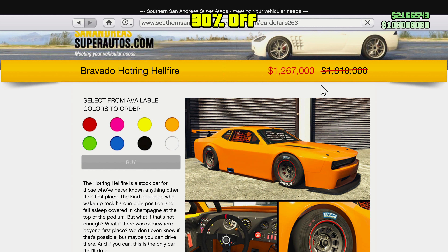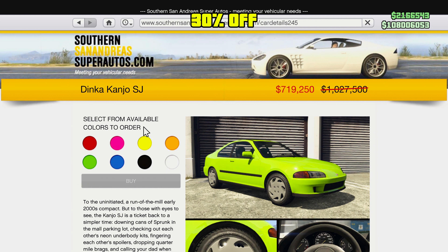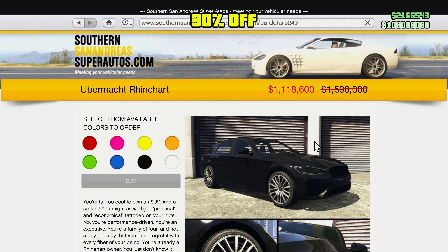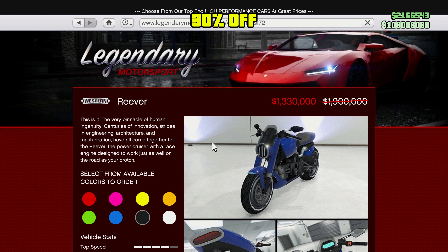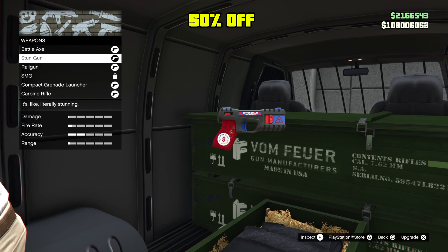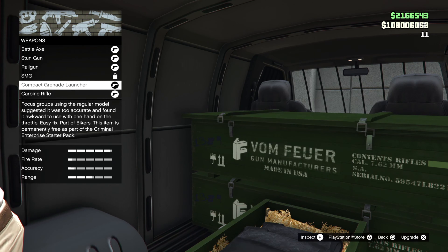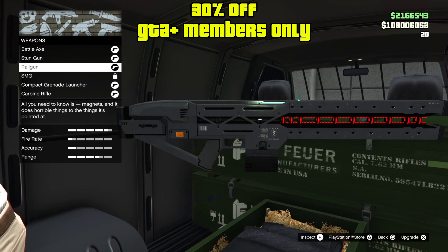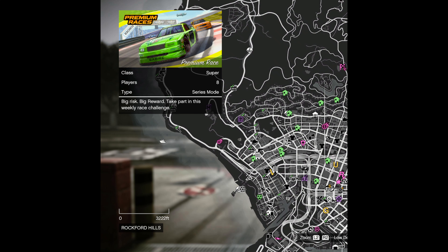Then we have 30% off the Bravado Hot Ring Hellfire, the Dinka Kanzo SJ — I made a video on this one — the Dinka Postloot, and the Oebermacht Reinhold. Also the Western River Gunman. For discounts you also get 50% off the Stun Gun, which is nice, and 30% off for Futita Plus members on the Railgun.